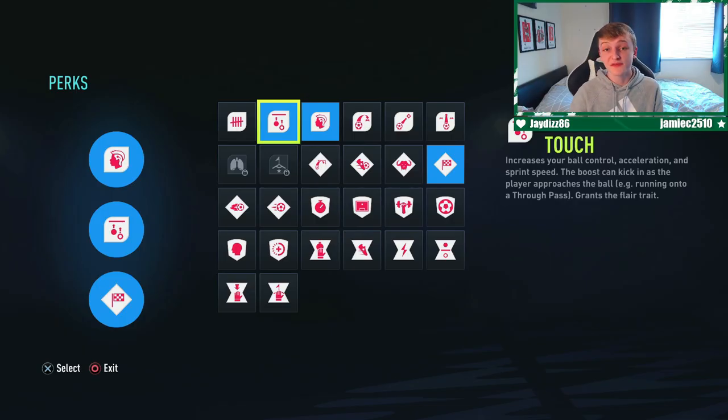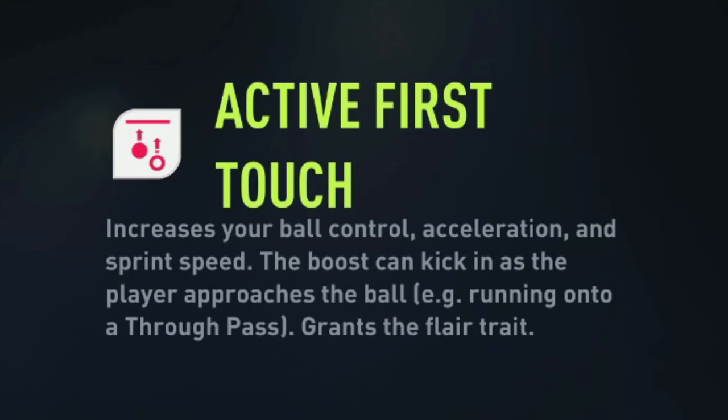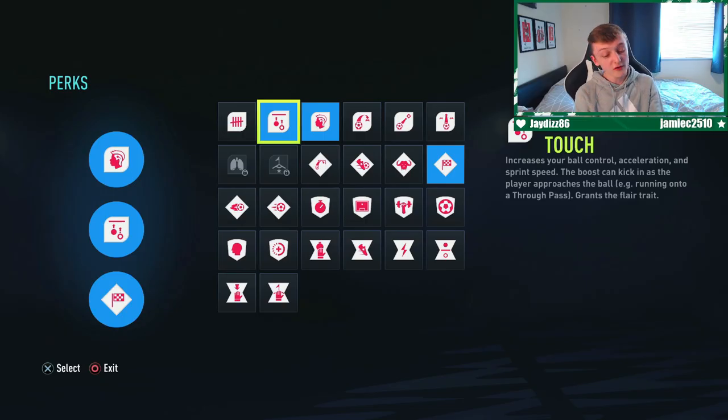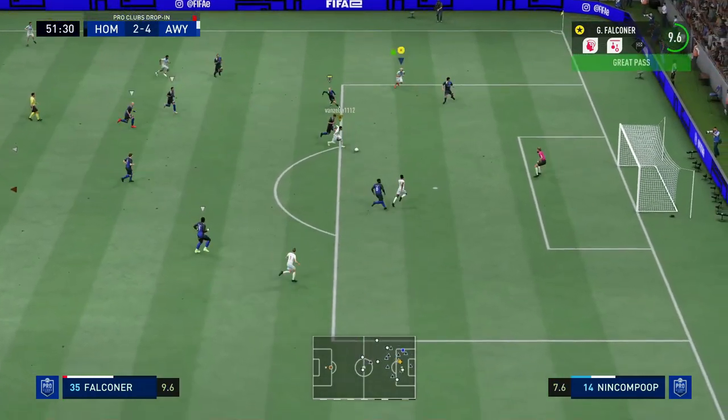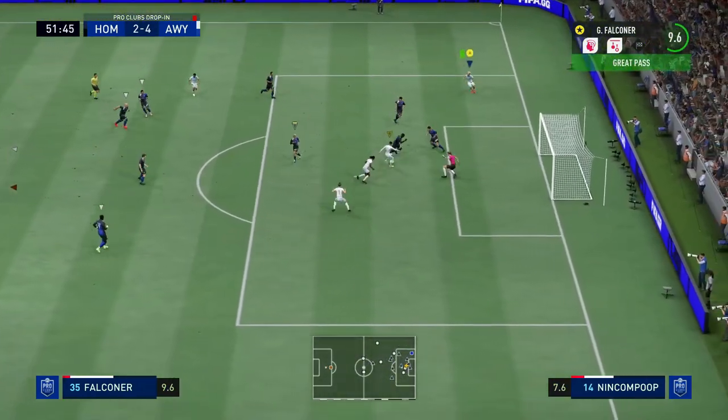Moving on to the perks now. These are pretty self-explanatory but I'll take you through them just in case. The first perk we're going to put on is Active First Touch. This will increase your ball control, acceleration, and sprint speed. The boost kicks in as the player approaches the ball and it also grants the flare tree. This means all the stats needed to be a winger are being boosted, and if you get into a tricky situation you can use the flare tree to create a flare pass or a flare shot to work your way out of it.